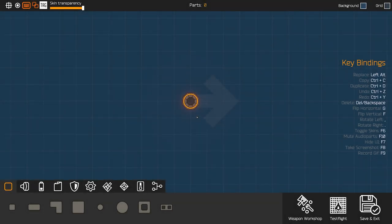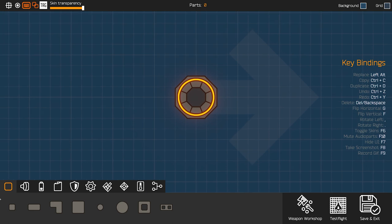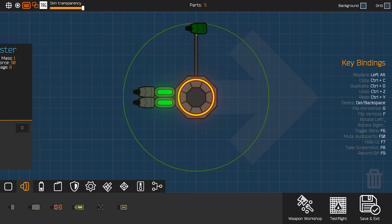Each journey begins here in the Drone Workshop. Before heading out into space, let's put together a simple drone. First of all, let's add some fuel tanks. These are needed in order to power the thrusters of the drone. Thrusters are needed in order to control the drone, and depending on where they are and how far they are from the drone core, this has a big influence on how the drone is steered.